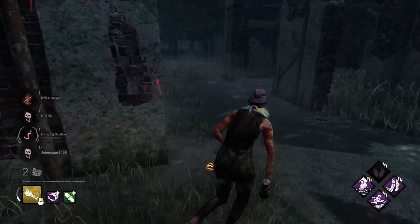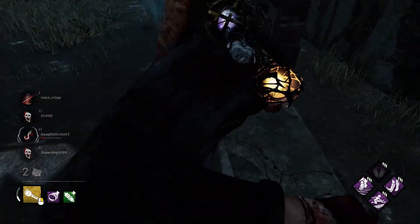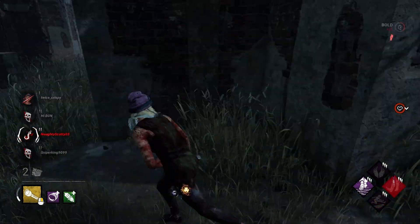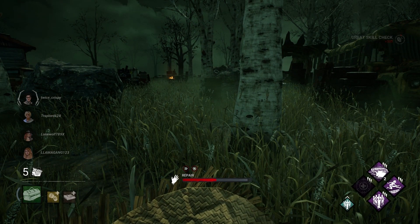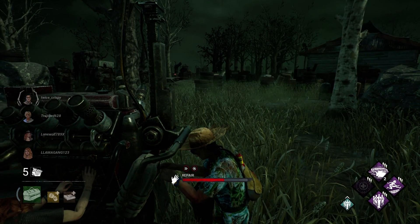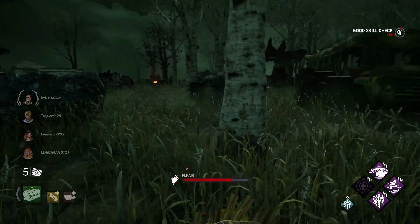Tip number seven: combo perks for better success. Life and Dance with Me is a great perk combo because as soon as you vault that window, you'll get your speed boost, but you're also going to fail to leave scratch marks behind you. Hyperfocus and Prove Thyself kind of speaks for itself — it's a gen rush comp. You'll be blasting through gens, leaving the killers scratching their head wondering how you got those gens done so quickly.